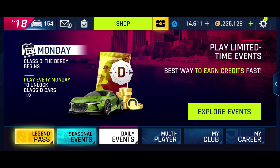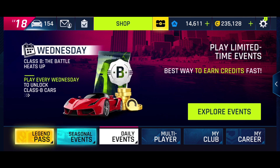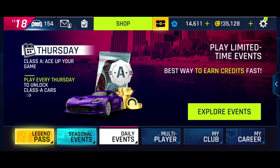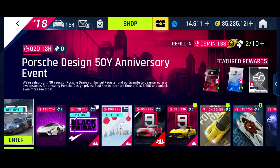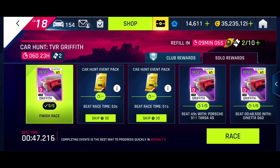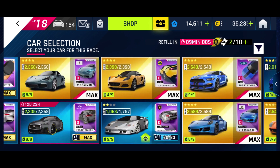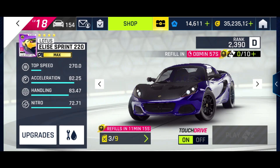Hi everyone. I know how time-consuming car hunts can be - we need to do them to unlock new cars, but we want to make them as easy and straightforward as possible. So can we do the TVR Griffith car hunt by only pressing the nitro button once? Basically by completing a one-tap lap. Lotus Elise - let's give it a shot.